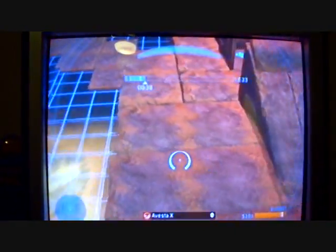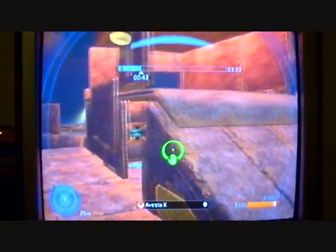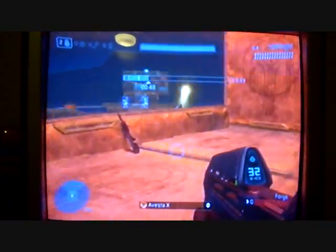This is my new map, Redemption. It's the first map I made up in the Skybubble. This is where Red Team spawned right down there. This is Red Base — obviously you come in here and there's a BR. You can see right down to Overshield from here. The Sniper Rifle spawned right here; pretty much see the whole map from this point. And that's Red Base.